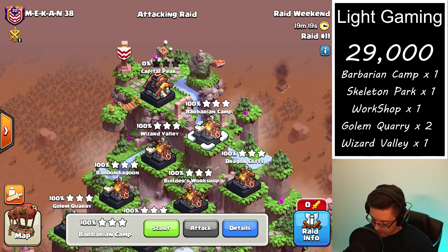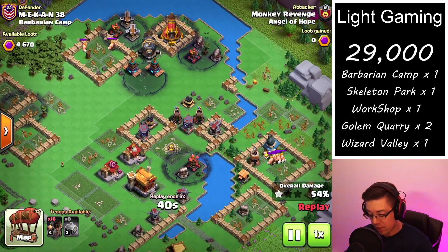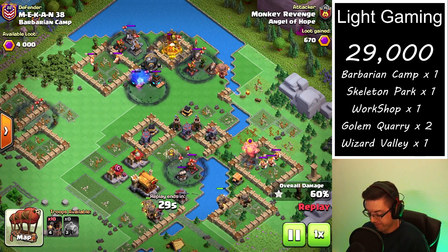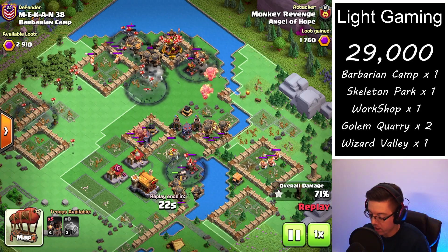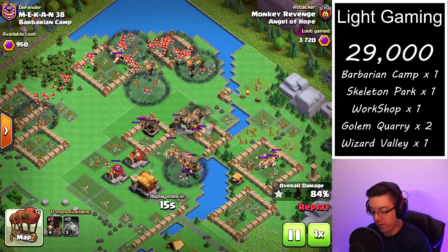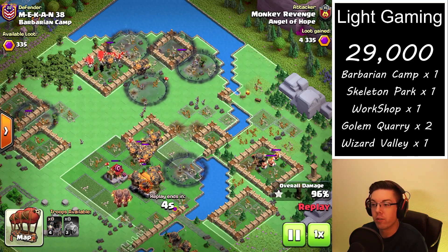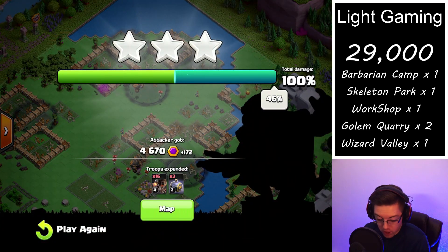Next up we have a Barbarian Camp cleanup. We were trying to prep the base for air because it was worth quite a lot of points, but it was a very basic layout and the first attack got over half the base destroyed. Had we ended the first attack earlier, we could have technically put a couple more thousand points on this account, but I don't really like to end attacks early just to fake getting a super high amount of points — it's not realistic, it's not helpful, there's no strategy behind it. We get a bonus of 172.